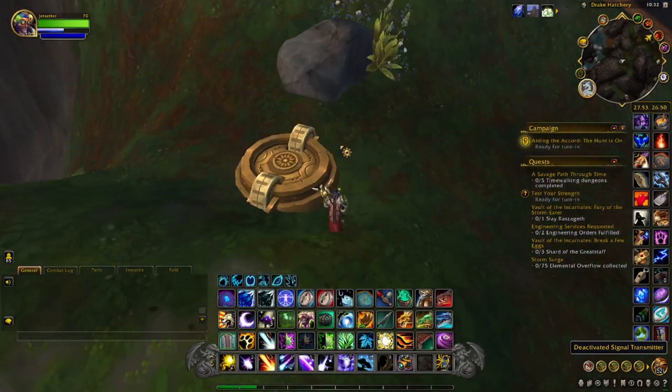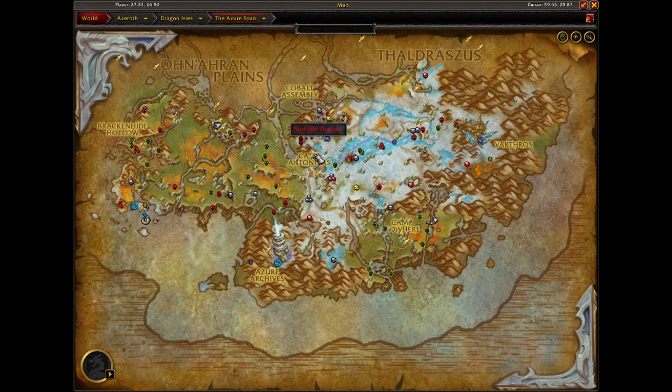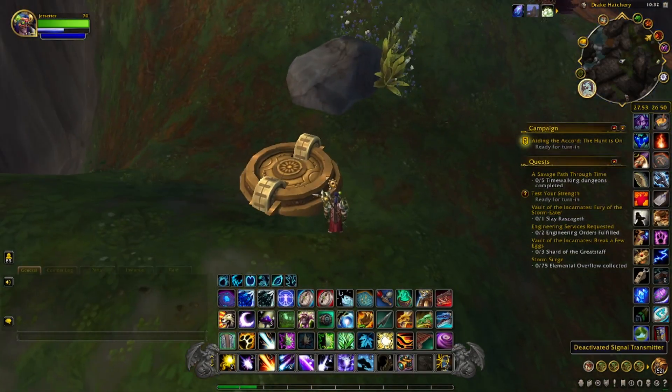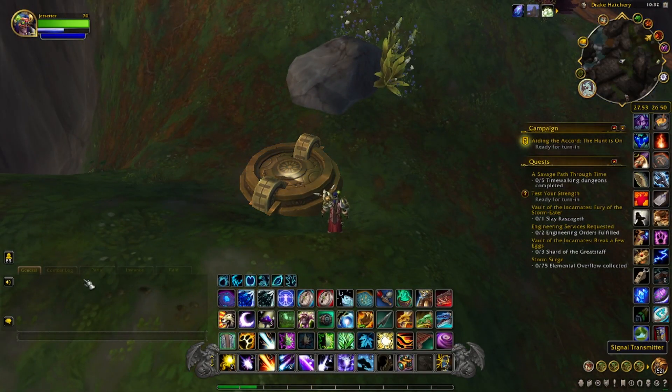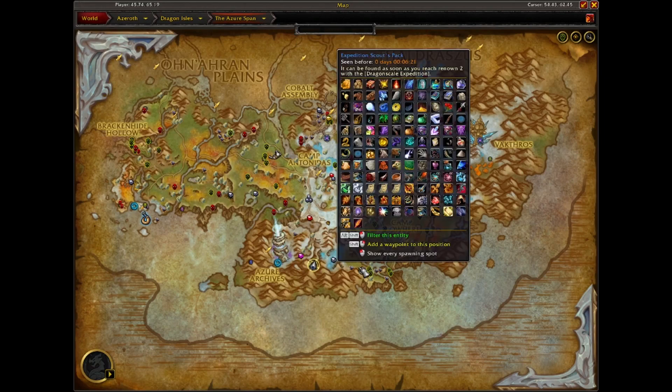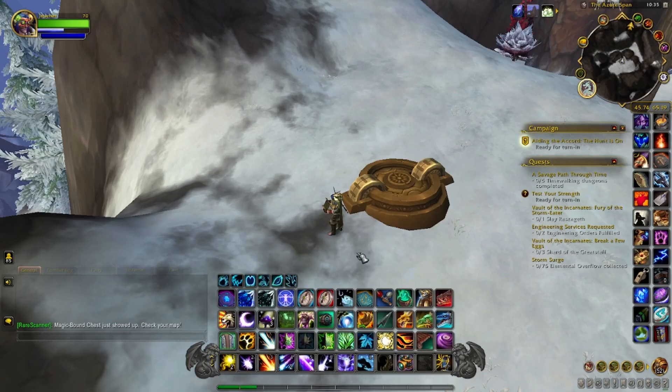This next transmitter is located in the Azure Span, just south of the Anaru Springs flight path — due south of it — and yes, it's on a mountain. We'll activate this and head on to the next. This next transmitter is located just east of the Azure Archives on a mountaintop.